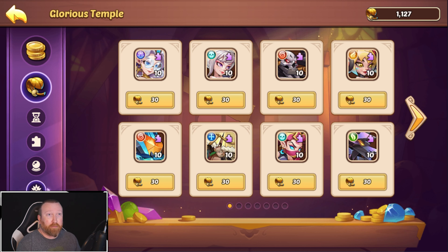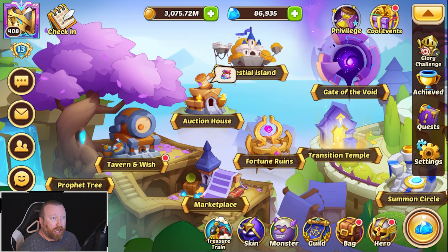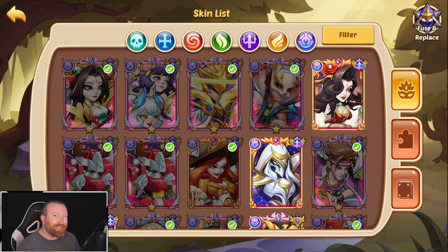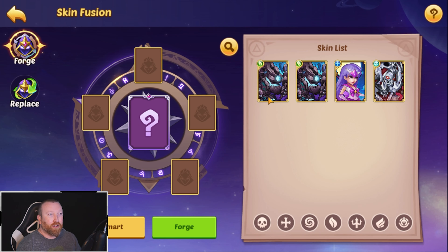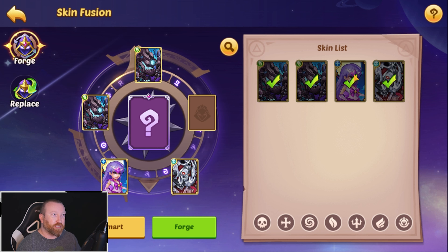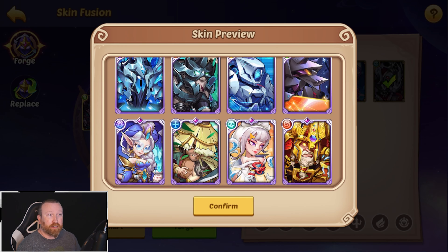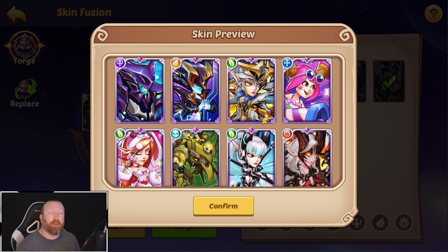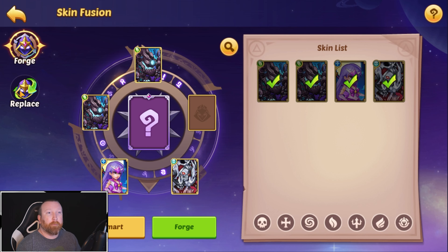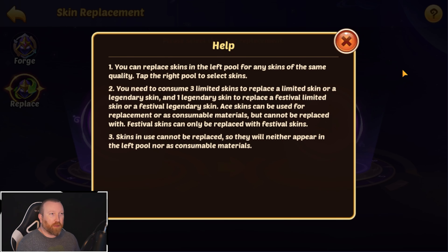So we have festival events, ace skin vouchers, and there is really one other main way. I highly recommend not doing this, but if you've ever visited the skin list, you'll notice there's a fuse and replace option in the top right-hand corner. You can forge skins — once you get five regular versions of skins, you can turn those five into a limited skin, and you can preview the different skins you might possibly get. But there is also a replace feature, and again, I highly recommend you don't do this, but it is a feature so we will go over it.